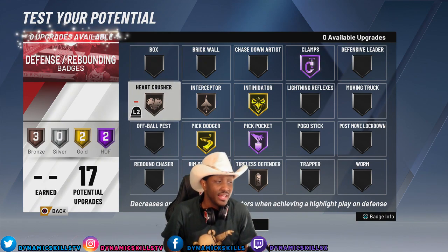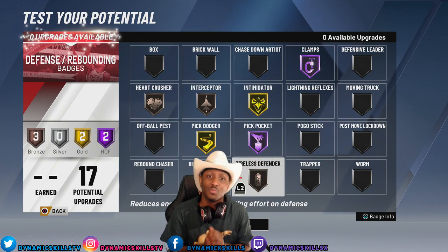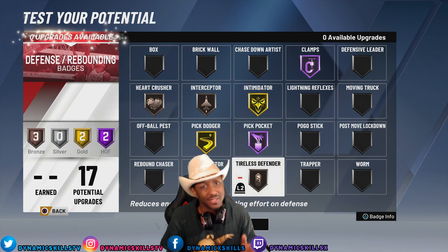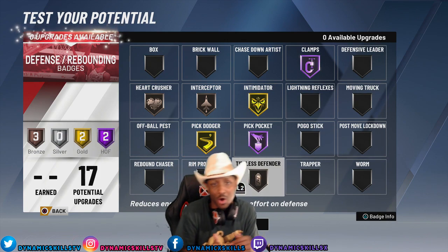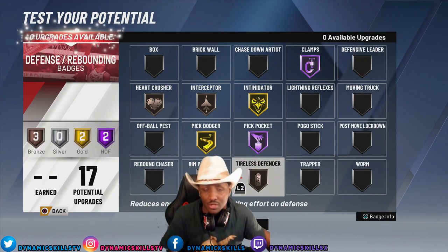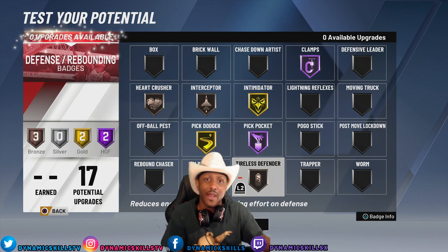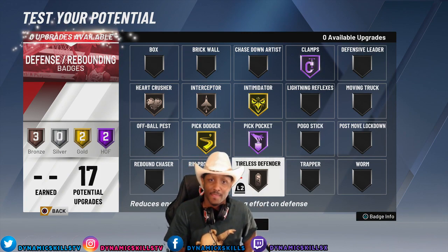If you get a block or a steal while they've got their takeover bar filled up, it's going to basically knock it down each time you perform a highlight play on defense — that is lit. So I got Heart Crushing on bronze. And also tireless defender — I put that on bronze as well, because shot creators like to run and run until they shoot with Hall of Fame difficult shots, so tireless defender on bronze is going to help me with that.